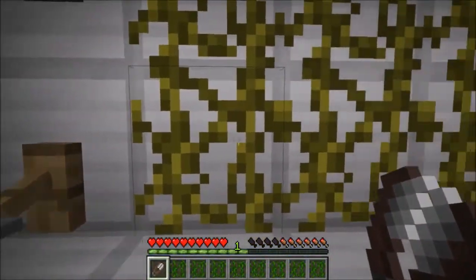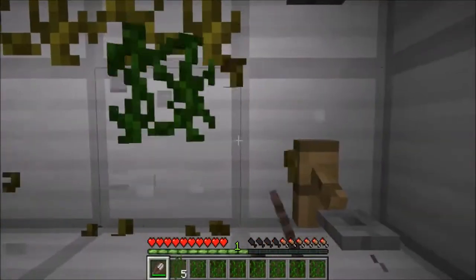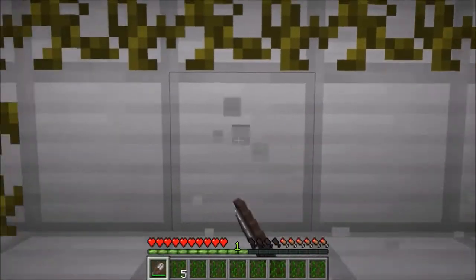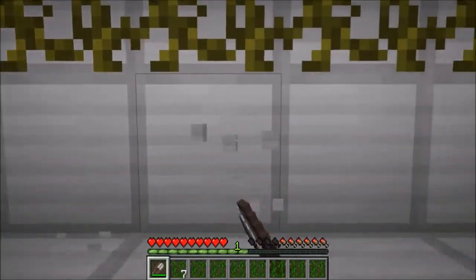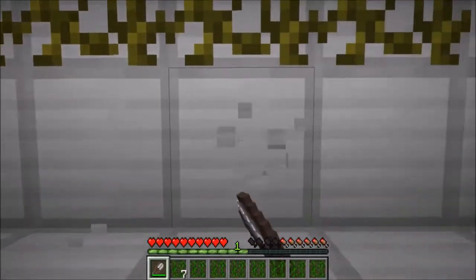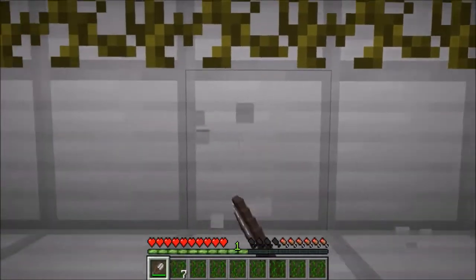What you do basically is just hold down the left click, where you have a weight or something holding it down set to mine. And then you can just sit here forever, AFK, mining vines.